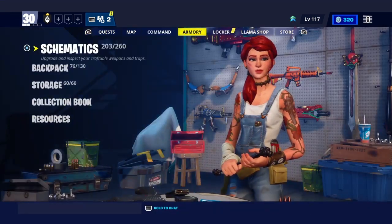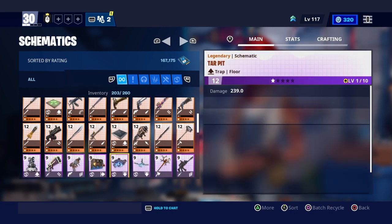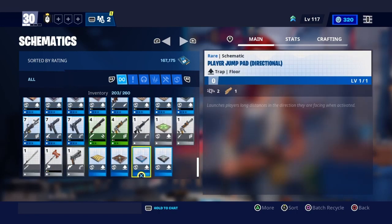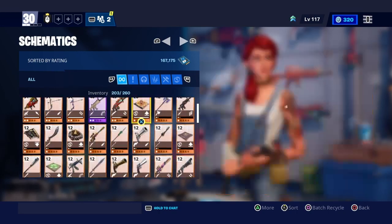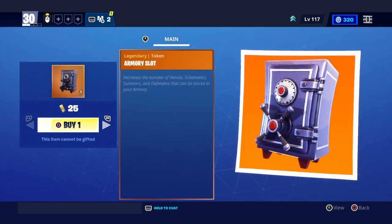You can see, go to armory attachments. The main reason you would actually do this is because if you do not have enough storage and you have overflow, you cannot craft, and it can be a big problem. I have 206 max armory slots, so if I buy one right now...